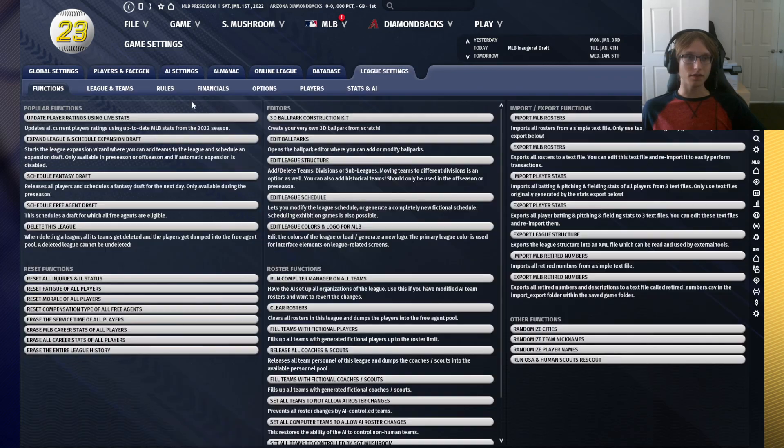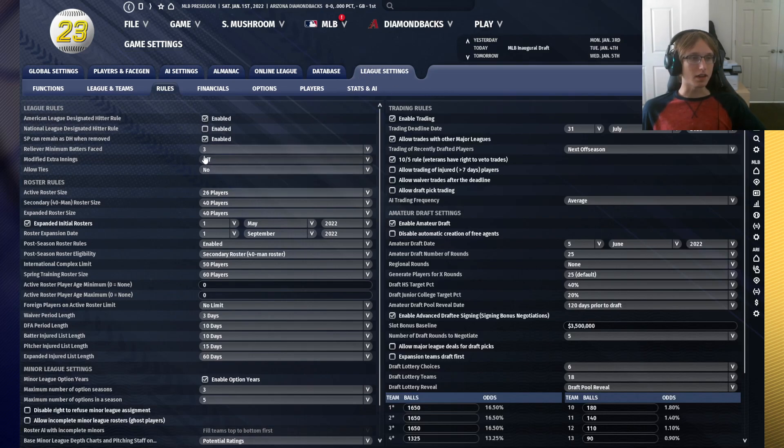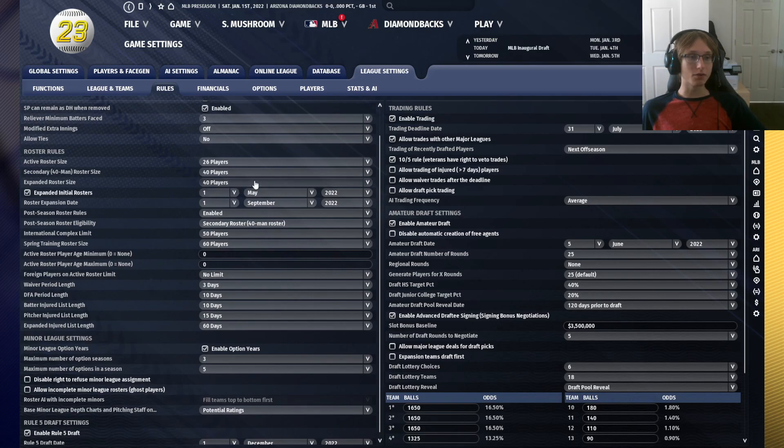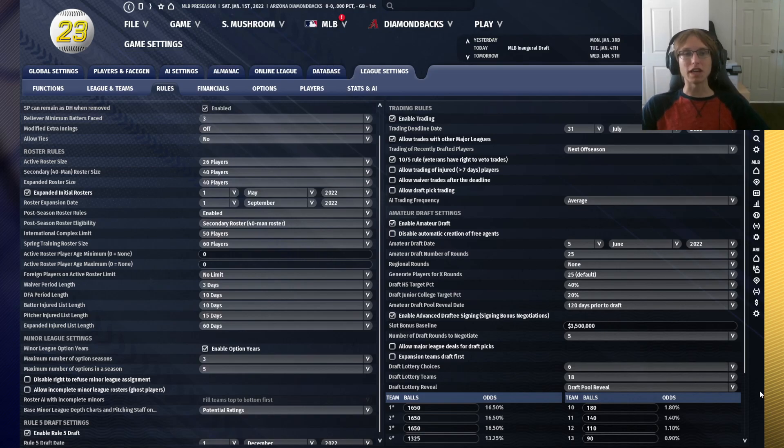Another thing you can do to give yourself a challenge: go to your league settings. Under rules, I would recommend — if you're really looking for a challenge — to lower the 40-man roster size to 38, 37, or even down to 35. This is going to make you really think about how you're using those 40-man roster slots. Are you going to have to be more active in waiving and DFA-ing players? Are you going to look at protecting different players from the Rule 5 draft? The Rule 5 draft becomes a much bigger talent pool if you decrease that, making it a much bigger event in the year as well.